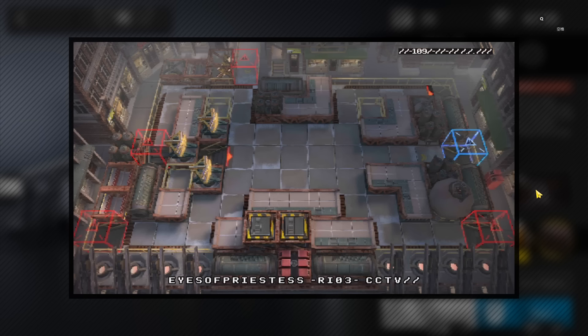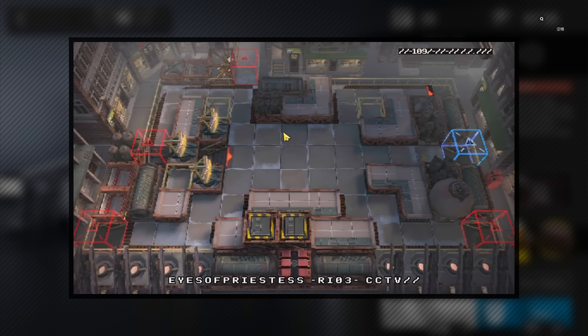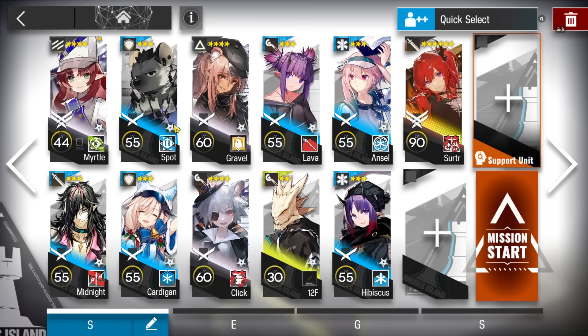Alright, let's clear CV8 with the low-end squad — this is the version with one six-star. If you just want to clear it one time because you don't have any good operators to auto-deploy it, to farm the salt, you can just use this strategy with one six-star.